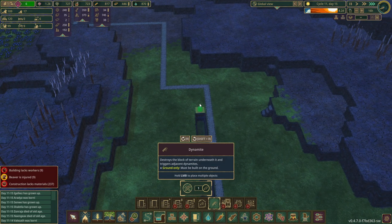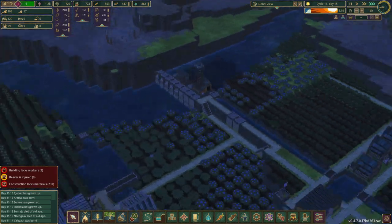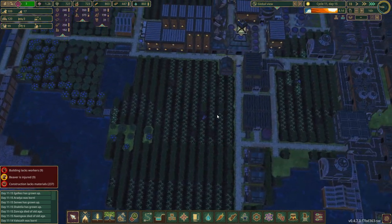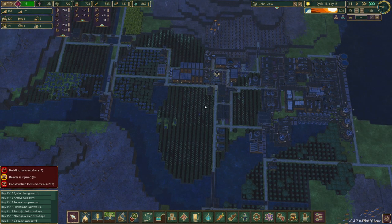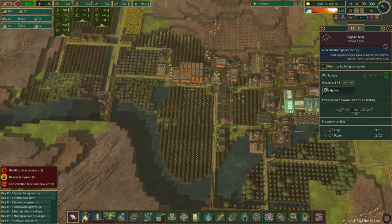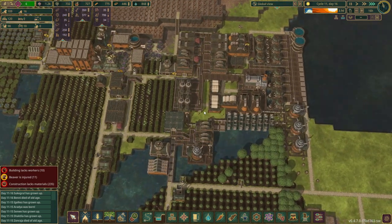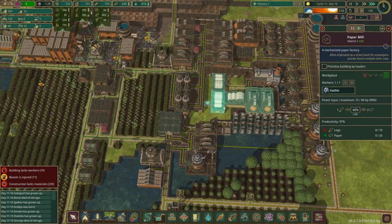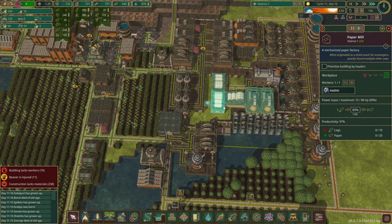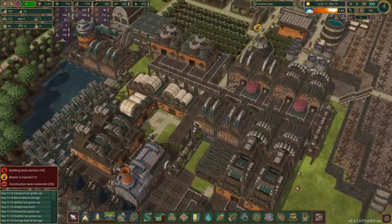Let's get a couple more into here. The trees aren't really a problem yet — I say that, famous last words maybe. So we have three of you guys — that's six every 1.6 hours. Every 3.2 hours is 12. And we need 12 every 3 hours. Okay — not enough. Still not enough to keep running it. Right, gotta get that ratio right.